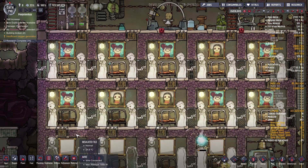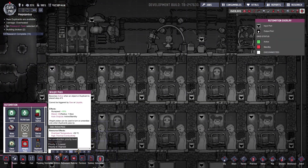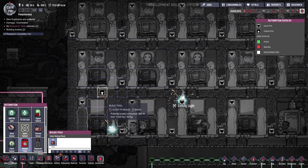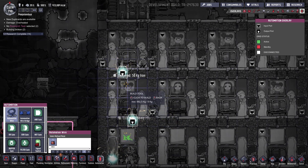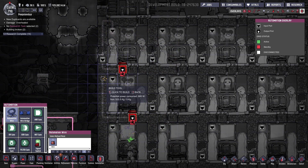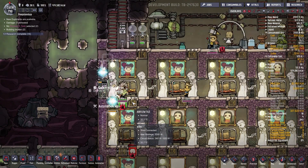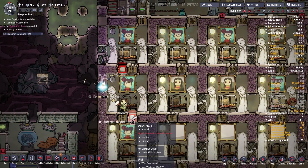I need to add an automation wire. Weight plate on priority 7 — let me add it over here and over here to see if it actually works, because I want the lights to turn off if nobody is using them. So we can do this and see — if there is no weight on that plate, the light is not gonna be on. Beautiful!